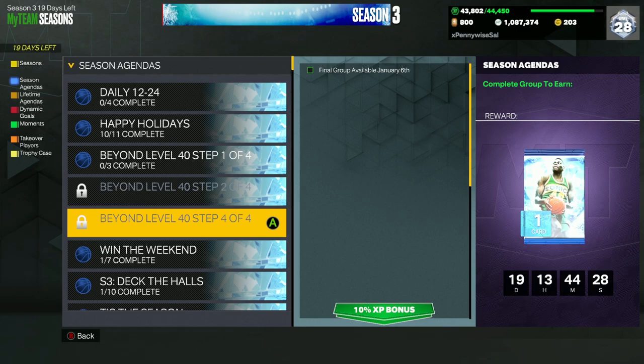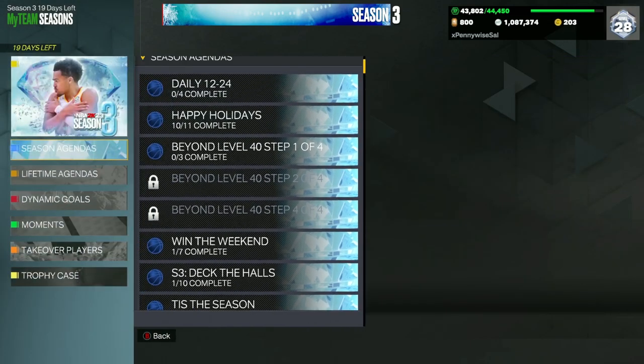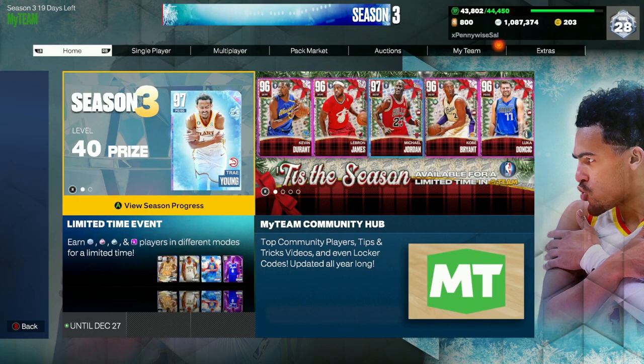So the second thing I'd focus on is getting your XP as fast as possible, going for that beyond Level 40 Shawn Kemp card and the Trae Young as well. You'll also pick up some centerpieces, trophy case pieces, MT, tokens, and Hall of Fame badges along the way. The third thing — which will probably take up most of this video — is the trophy case grind.